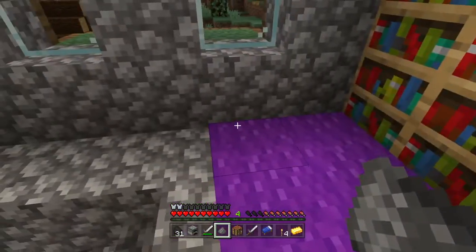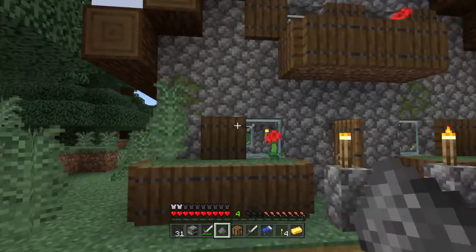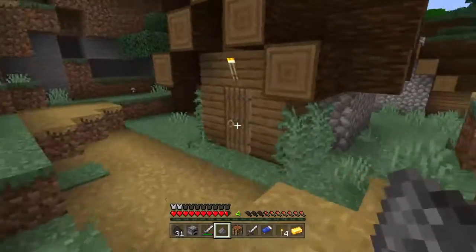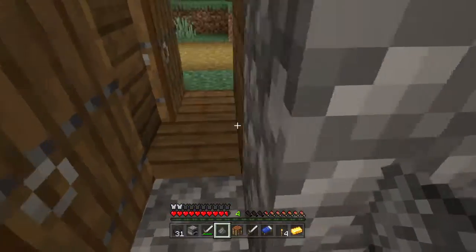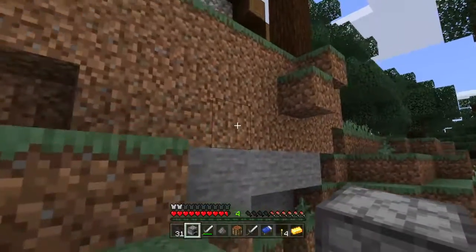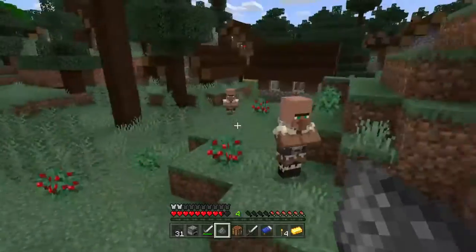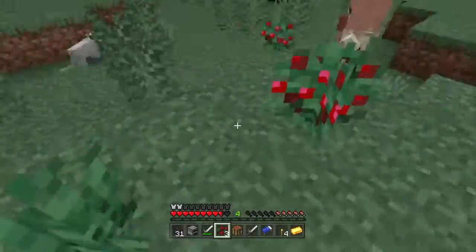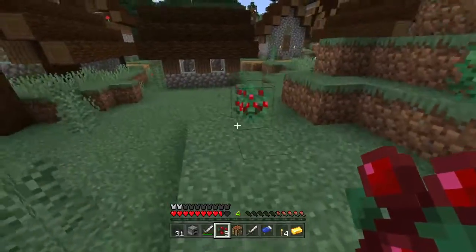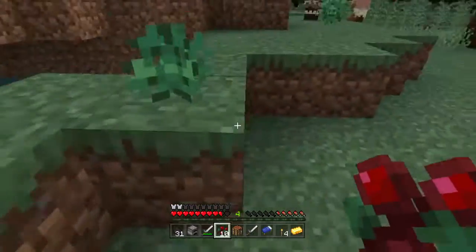This might be smaller than I originally planned. It looks bigger on the outside than the inside. Brand new whip — just copped it. I don't really need that constructor anyway. Oh, berries — I could take these. You can get a lot of these too. I can't eat them right now though.